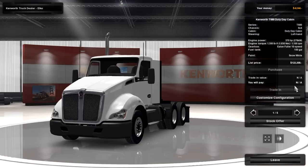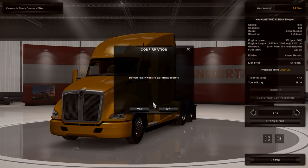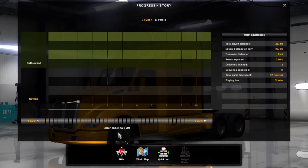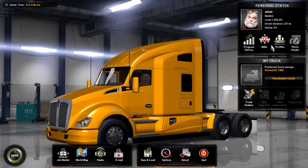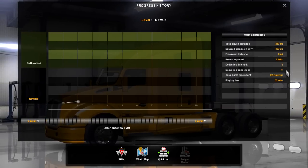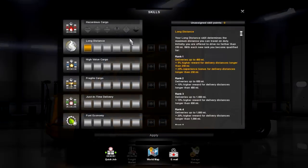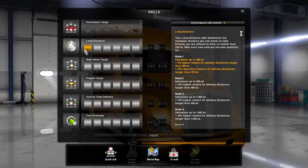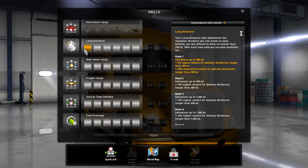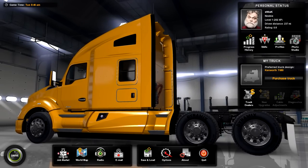The cheapest truck is like $122,000. All right, get out of the truck dealer. We've got a progress history - I've got 200 experience out of 700. I've driven 237 miles, delivered two things, total time spent 22 hours on the road, 32 minutes of play time. I put one skill point into long distance deliveries up to 400 miles, plus 5% higher reward for delivery distance longer than 250 and plus 25% experience bonus. I want to try to get one at least over 250.